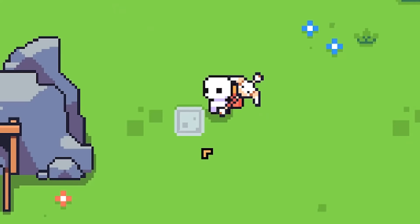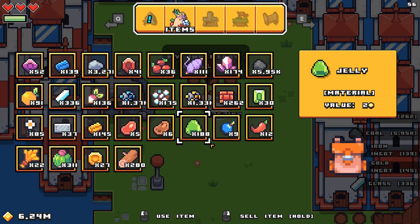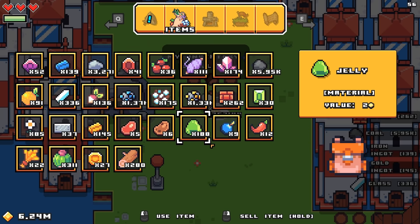So what do you do when you have 6 million gold, max level, only 4 hours into the game? Well, we obviously need more lighthouses and less land, because this just isn't good enough. And a bigger backpack probably wouldn't hurt, because I can't even pick that up.